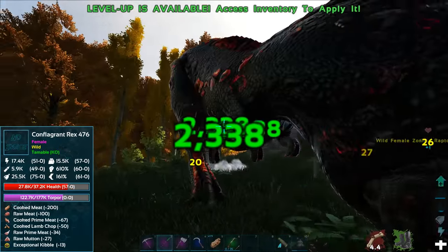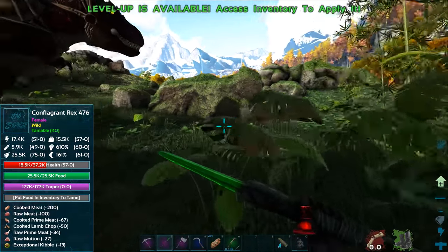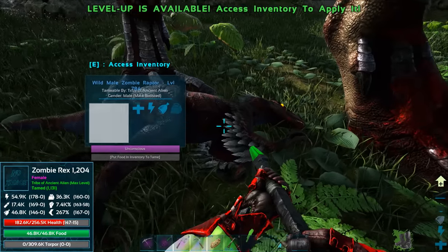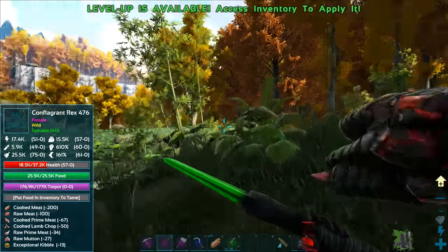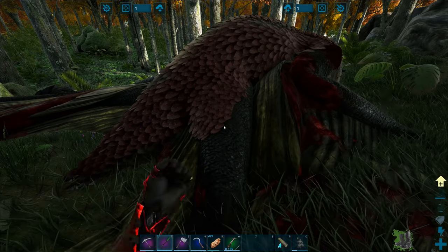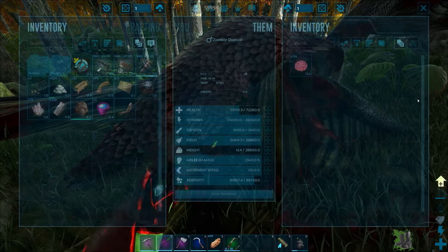Conflagrant rex — what the heck! Knock this thing out — it is almost knocked out — there we go, it's knocked out! I just ruined some taming effectiveness. There's something fighting on the rex — a zombie raptor, level 784! Hey, I may have ruined a little taming effectiveness there. So many acting creatures around here but my armor held up and I didn't even lose any taming effectiveness on the quetzal — nice!